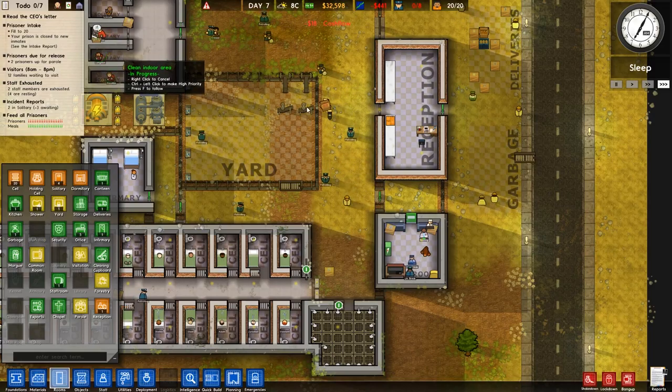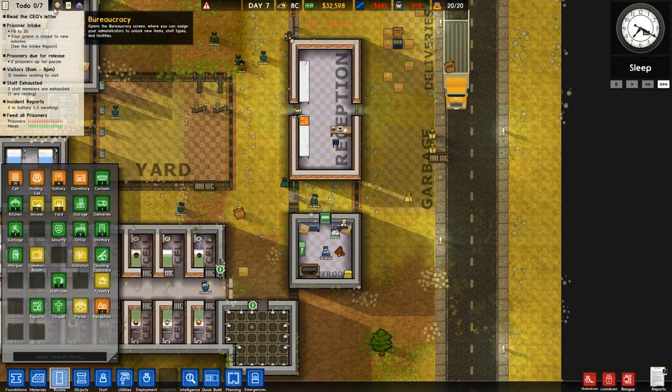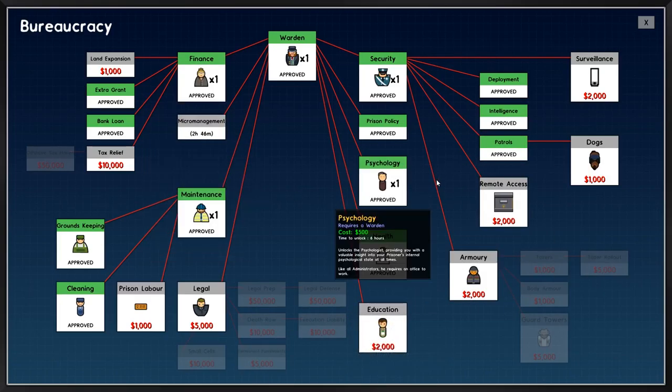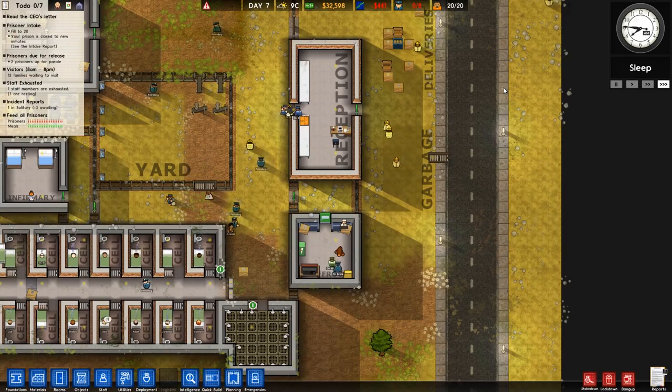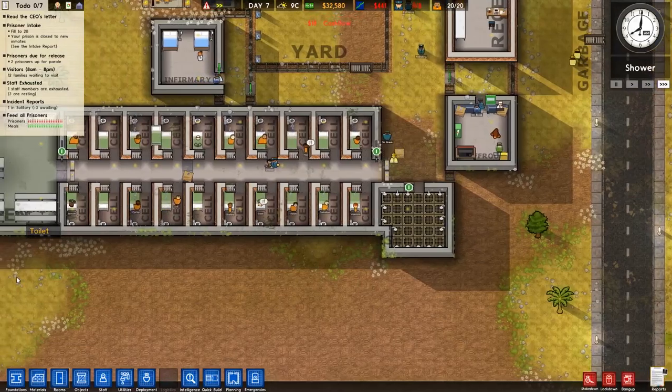Seriously, there's dirt — they just walk past all the dirt. That's what I do, not what they're supposed to do. Do we need anything else? Deployment — we have all that, that's good. I'm glad I got that. I love deployment and patrols.